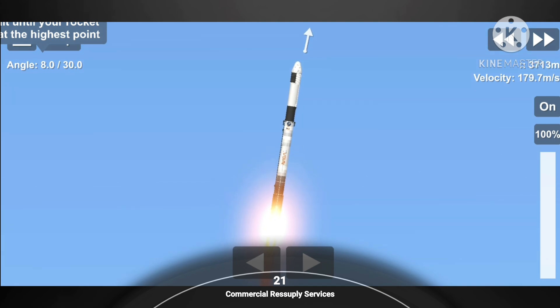It's T-plus 50 seconds into flight. Falcon 9 is carrying our upgraded Dragon vehicle to low-earth orbit. In a few seconds we'll be passing max-Q, which is the moment where the vehicle will experience the highest amount of aerodynamic pressures.